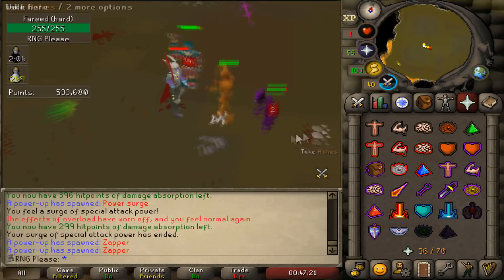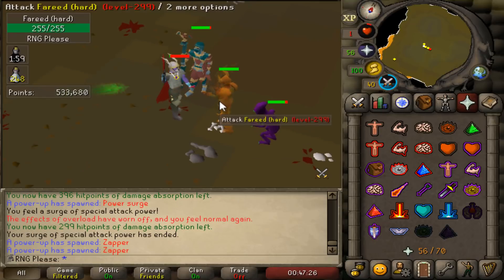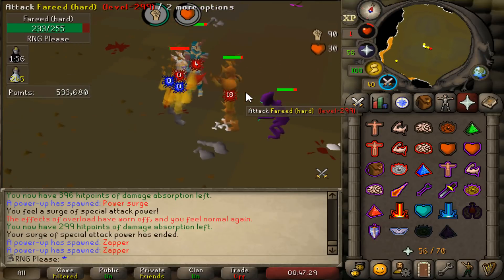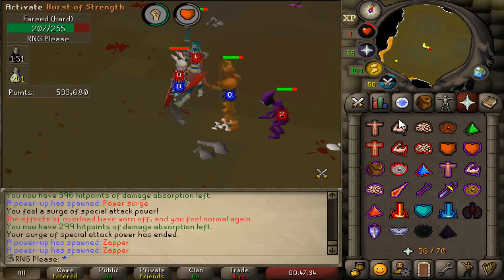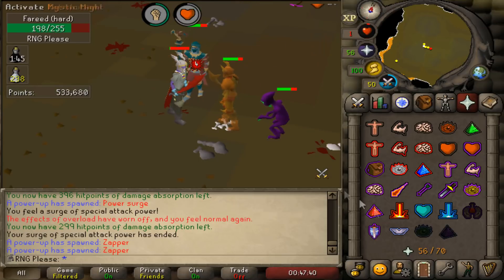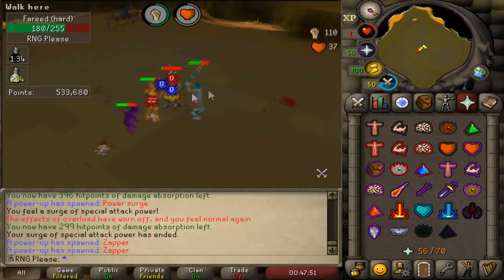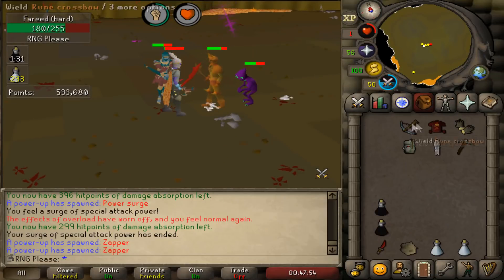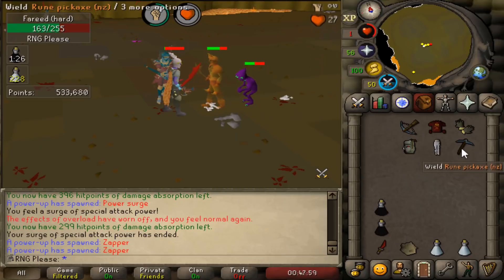If you don't have that ice boss in, you don't get anywhere near as many points per hour, so I highly suggest putting him in. The other reason for the range setup is Damis — in his second form he drains your prayer. If prayer gets drained completely, you can't flick rapid heal and the Nightmare Zone kind of fails. The idea is we won't kill him, but if we accidentally kill his first form we can safe-spot behind other enemies and finish him with range.